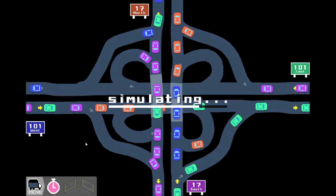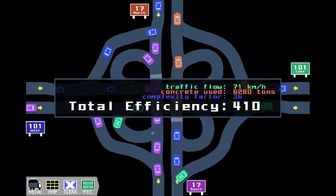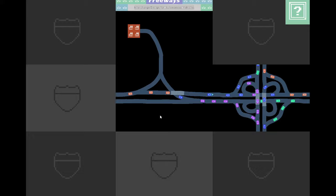And here's something that kind of looks like this, and here's something kind of looks like this. What if I simulate it again? Yeah, I would say that's a pretty big improvement. I guess I can take efficiency 410 - I don't know if that's good or not, but I'll take it. A typical cloverleaf design in Lansing, Michigan - yeah, that's exactly what I had in mind! Yep, cool.